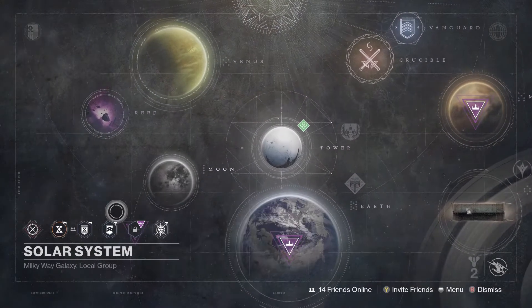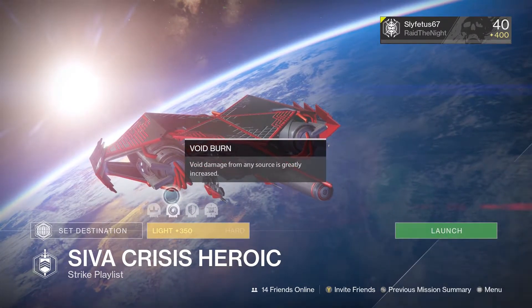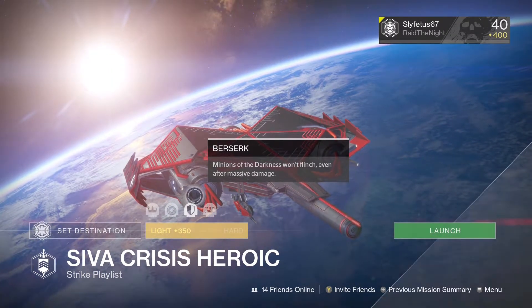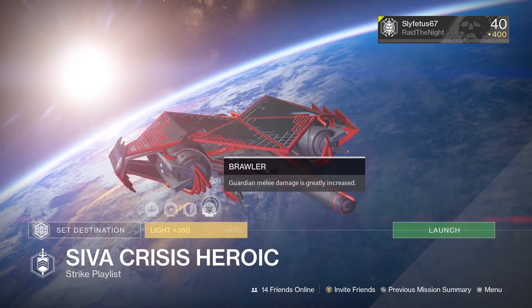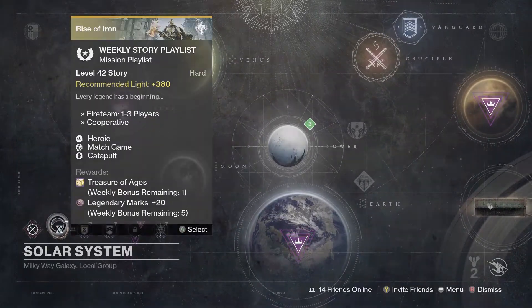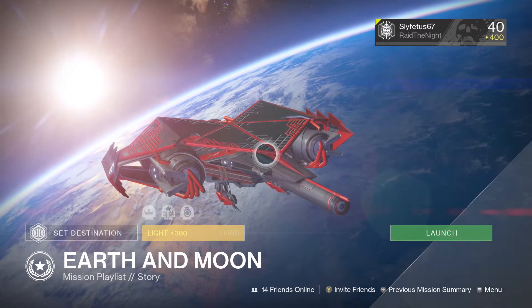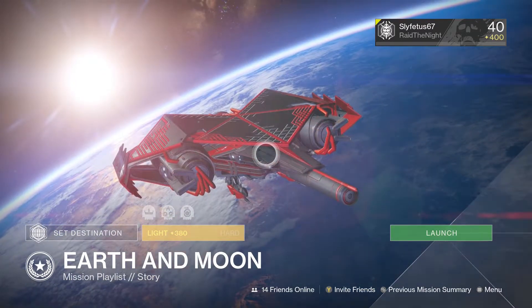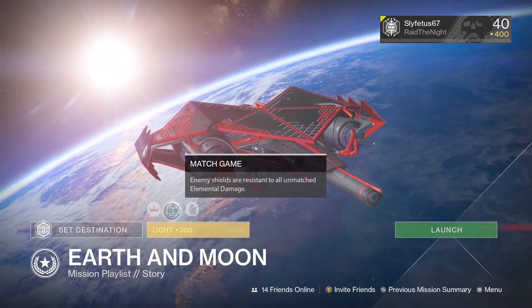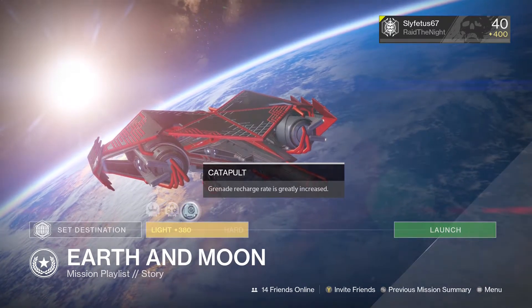For the weekly heroic strike playlist: Heroic - enemies appear in greater numbers and are more aggressive; Void Burn - void damage greatly increased; Berserk - minions of darkness won't flinch even after massive damage; and Brawler - guardian melee damage is greatly increased. The story playlist this week is Earth and Moon, bringing us back to the start of the rotation. Modifiers include Heroic, Match Game - enemy shields resistant to unmatched elemental damage - and Catapult.